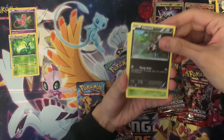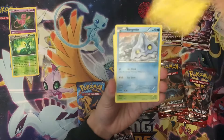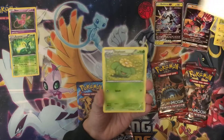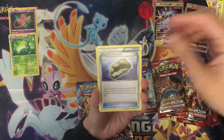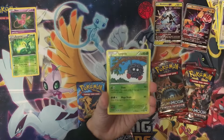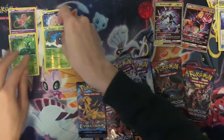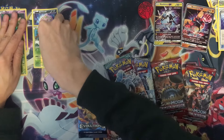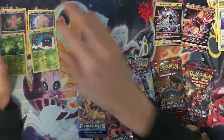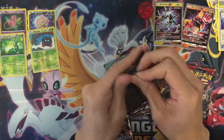Steam Siege pack: starting with Ponyta, Clefairy, Clinkz, Marill. Then Vespiquen, Skiddo, Anorith, Claw Fossil, as well as a reverse holo Tangela and a Spiritomb. That's a little bit more! Done with that, moving on to Evolution.